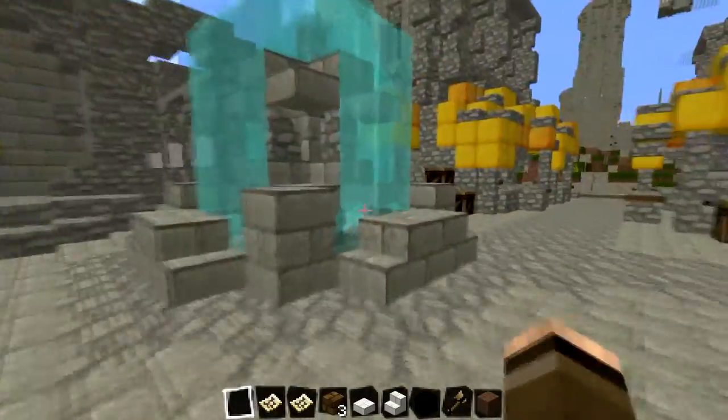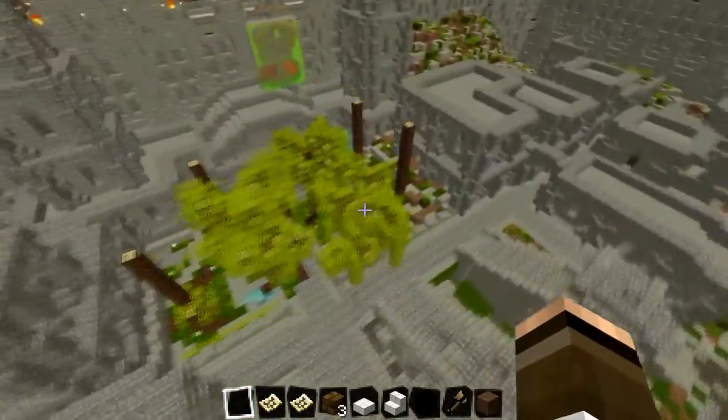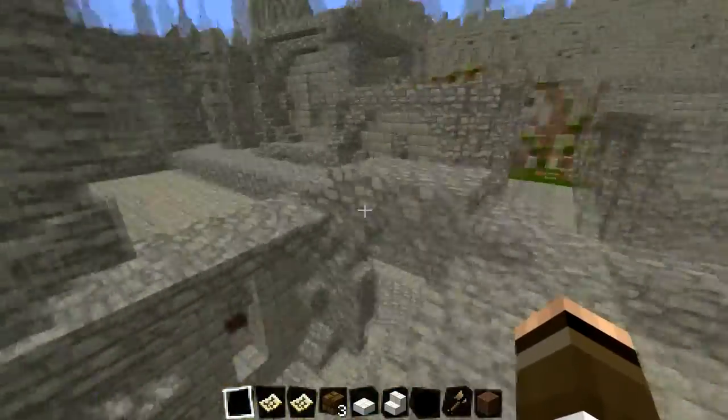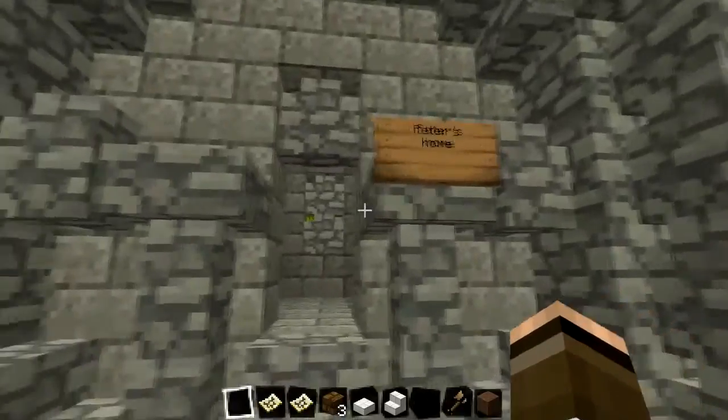They're pretty plain inside at the moment. We're just going to jump up here and fly a bit further on and have a look at the overview of all of these houses. We've got some interesting stuff right here — Peter's home.